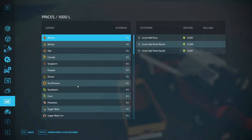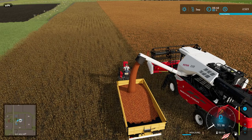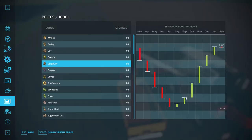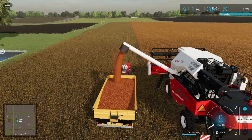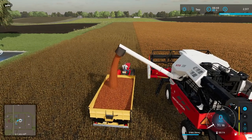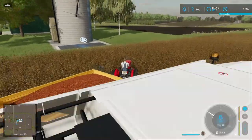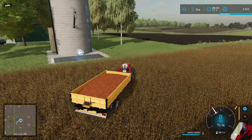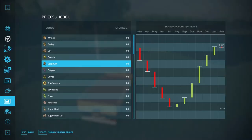Let's take a look at our selling prices. We have sorghum going for $3.80 at the grain sell point north, or $3.94 at the grain mill plus. We're in September right now — month one — so we're near the bottom of the price curve. But we need to make a little bit of money, so we're going to take the first 4,000 liters and get what we can out of this right now. We need to find out where the grain mill plus actually is on the map.